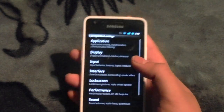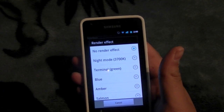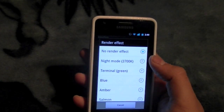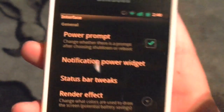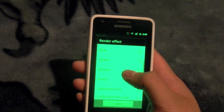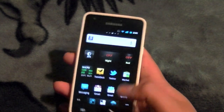Let me show you that last thing. In CyanogenMod settings, go to Interface, then Render Effect. Let's say you're in the movies and you want to use your phone but don't want to deflect light to your face. You can use this new feature exclusive to CyanogenMod 7.1 — go to Night Mode at 37K. The colors are still there but there's no reflection. You can also do terminal green, blue, or the classic red — though red destroys my autofocus.